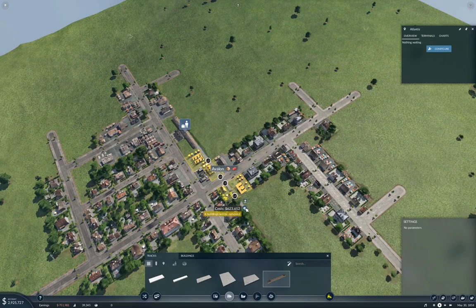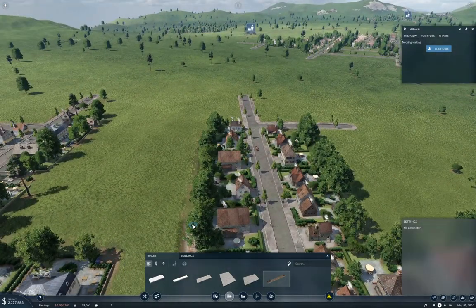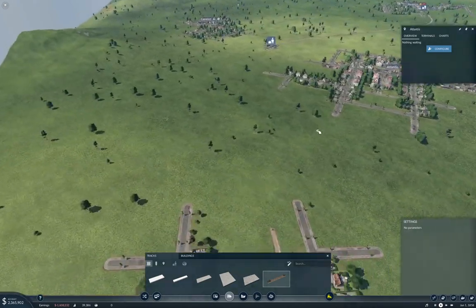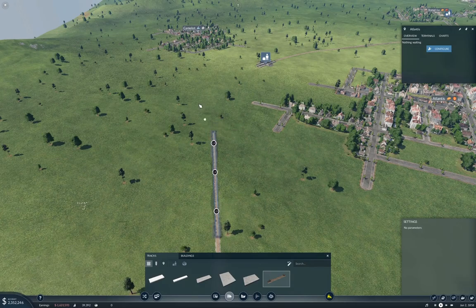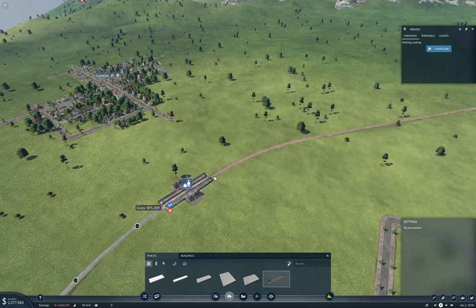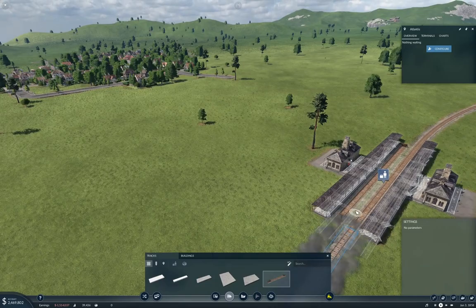We'll come through here straight and flat, and then out here — this doesn't need to be as flat. Then we just need to work our way over here. Did that line up right? Yes, it did.